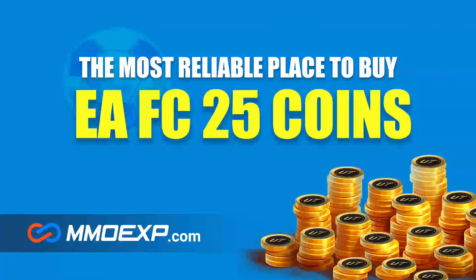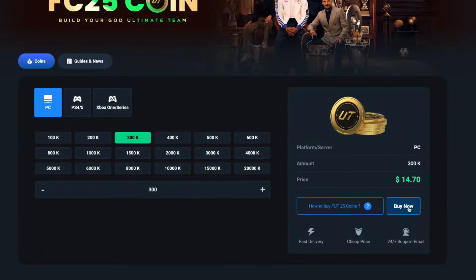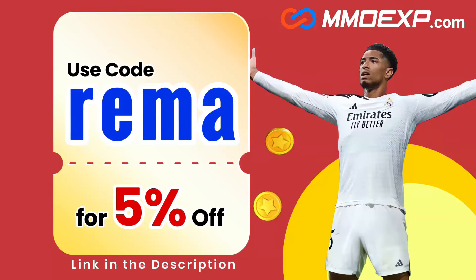If you guys are looking for some cheap coins on FC 25, make sure you check out MMOEXP.com. Their link is down in the description. They're fast, cheap, and reliable. And if you use my code RIMA, you can get yourself a lovely 5% discount.